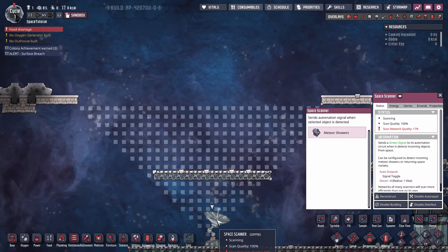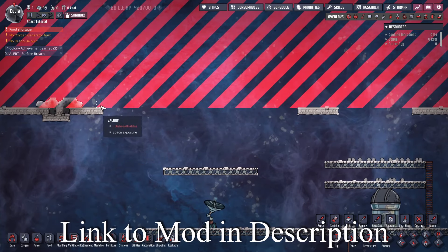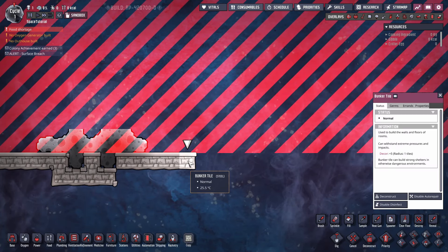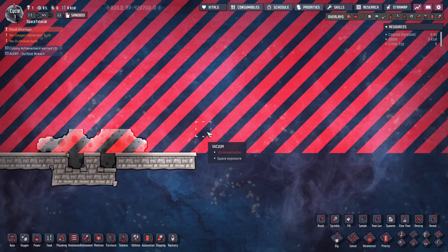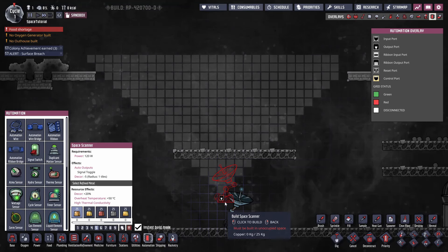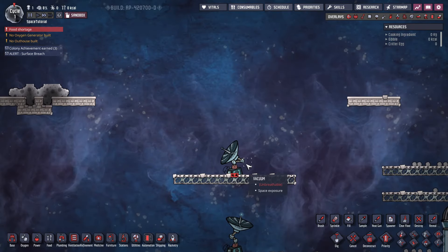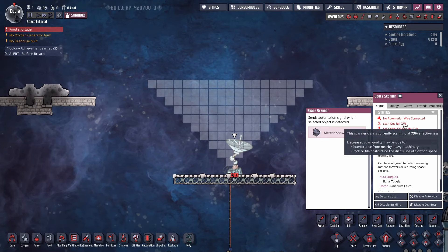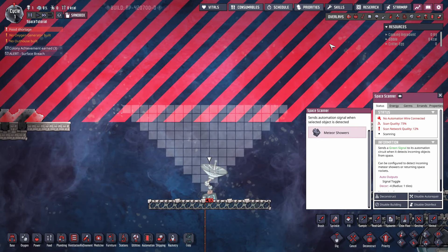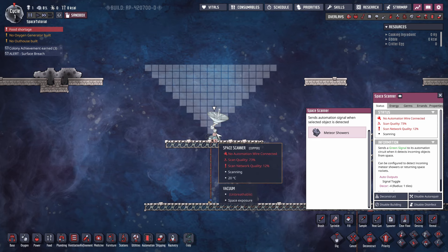The next most common problem is people placing space scanners too close to the edge of the map. The map ends two tiles beyond the buildable section — you can see this red line where you can't build. Those first two tiles do exist, and the regolith piles up two tiles high at the edge but no further. The scanner radius needs to actually exist, so if you go too far up and off the map, scan quality drops — for example down to 73% with nothing blocking it, just because the radius literally doesn't exist beyond the map edge.